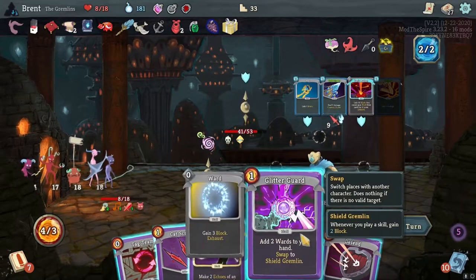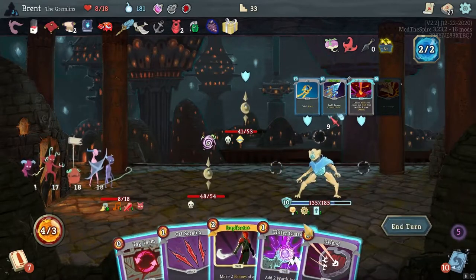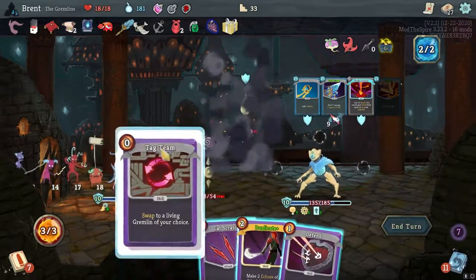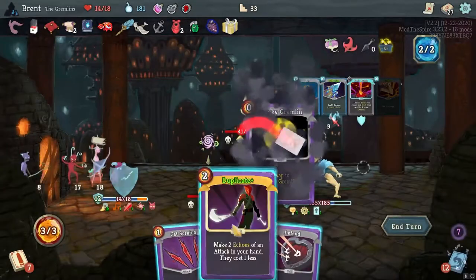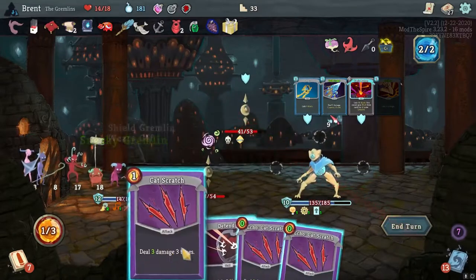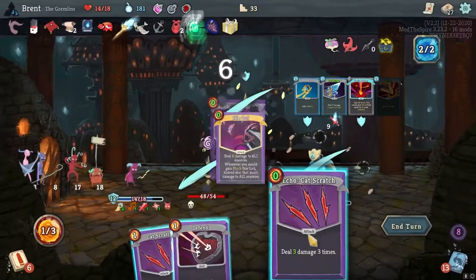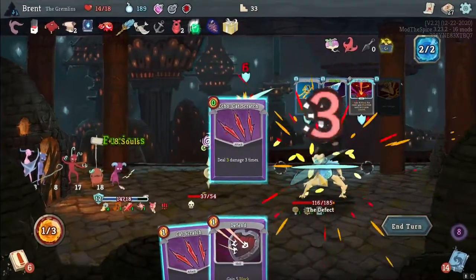Nine coming in, I got the Glitter Guard and this. So we're going to Glitter Guard first, gain the block, then we're going to Tag Team back to Sneaky, then we're going to duplicate the Cat Scratch. And this will give us a good amount of damage to a bunch of them.